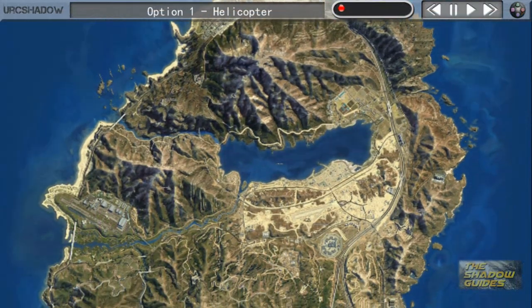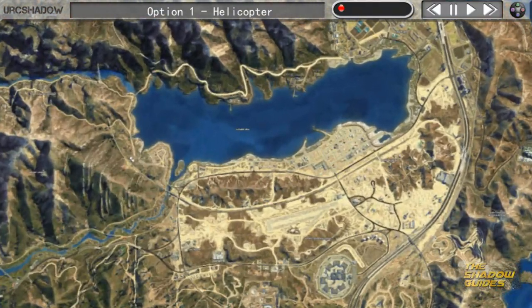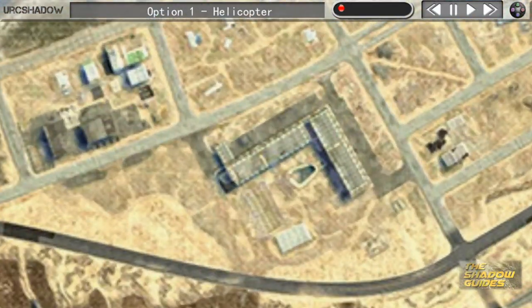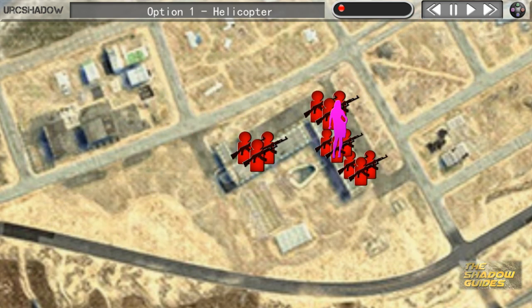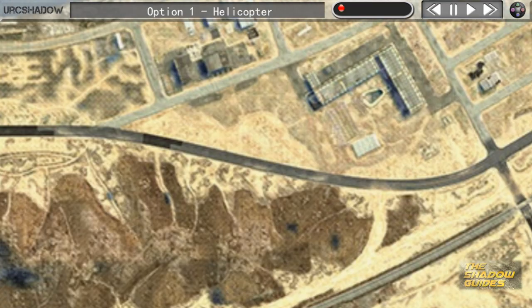For a quick overview, bringing up the map, we need to rescue a girl called Anna. She's going to be in this building out in the desert, guarded by a whole load of enemies. We're going to need to break in, grab her, and get her to safety before delivering her to Martin Madrazo's house out in the Vinewood Hills.